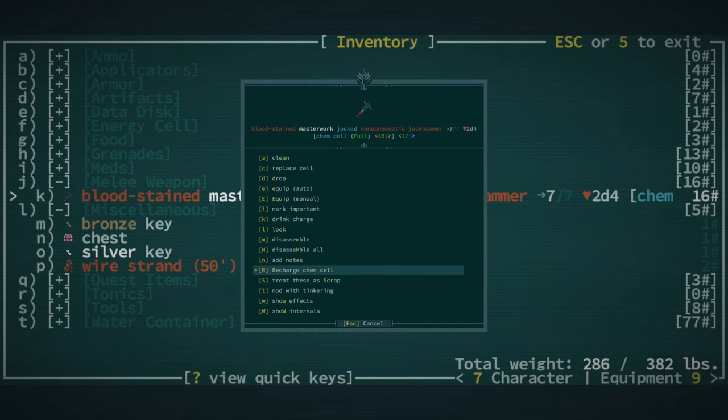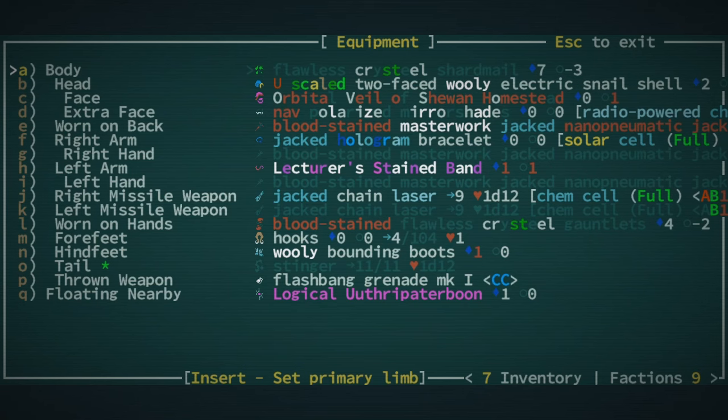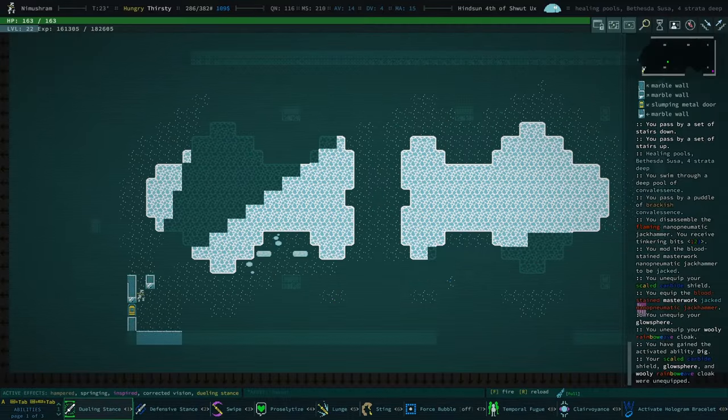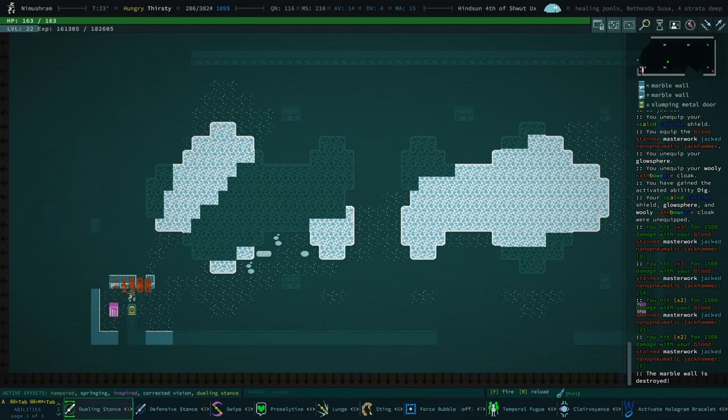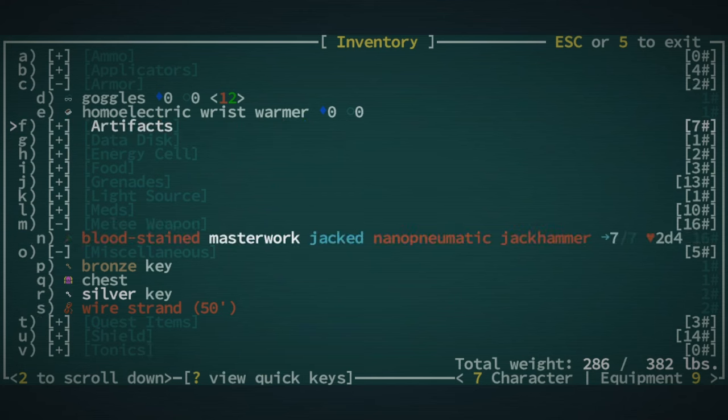I'm going to equip the nano pneumatic jackhammer - first disassemble one, then mod it with jacked because it keeps being useful. We're gonna break through the wall. Let's re-equip our rainbow weave cloak. I'll come back when I find night vision goggles and make friends with this specific troll.